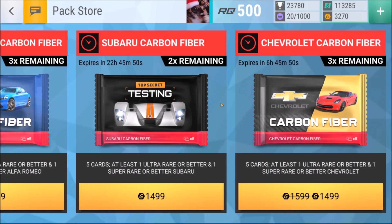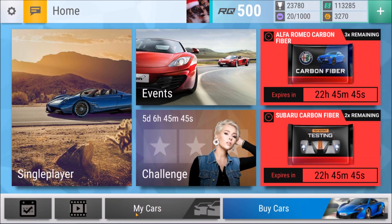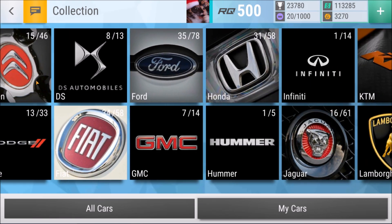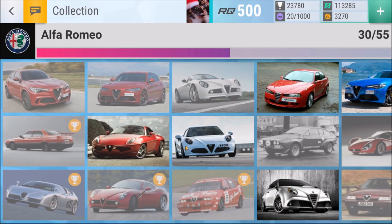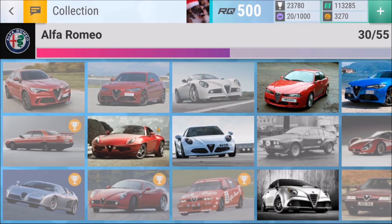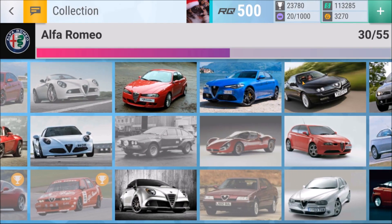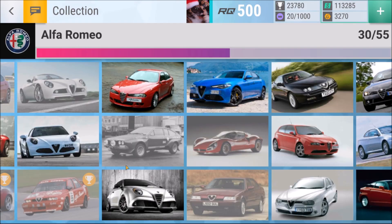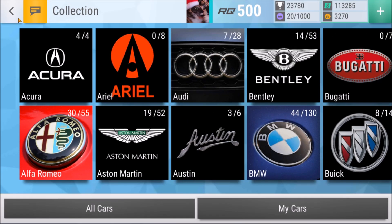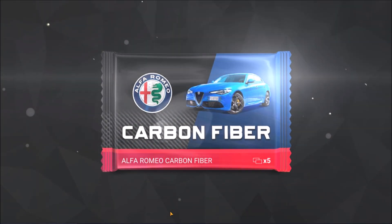Hello everybody and welcome back to another episode of Top Drives. We are going to try to forget about the horrible opening that was the Elite Pack. I'm going to open Alfa Romeo packs again to try to get some of the cars I'm missing - the Tipo and several others. There are so many I'm missing. I'm gonna open two of them and hope for the absolute best.